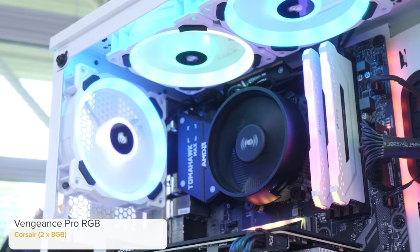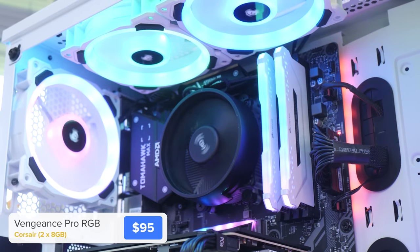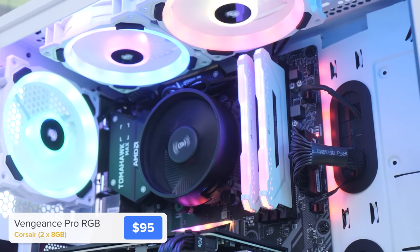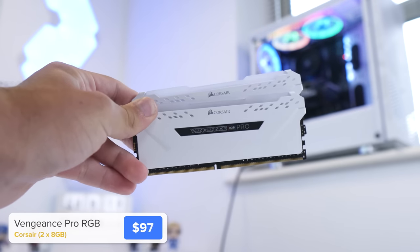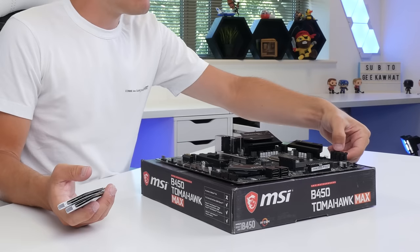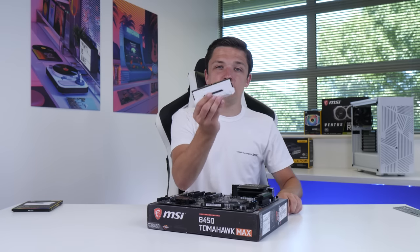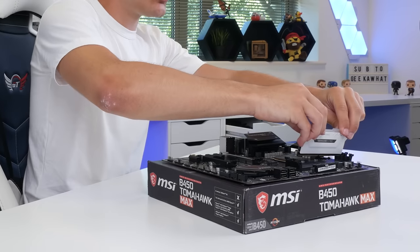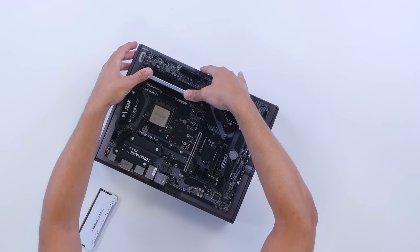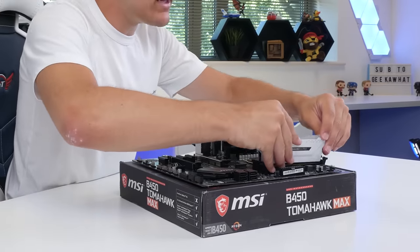Next up, we're going to install our RAM. This is Corsair's Vengeance RGB Pro. It's got a bit of RGB up top, a fast 3000MHz clock speed and is going to look great in today's build. To install your RAM or your memory, pull back the clips on the second and fourth RAM DIMM slots. Then find the notch just off centre on your DIMM and line this up with the notch on the socket on your motherboard. Apply even pressure to both sides and it clicks in super duper easily.